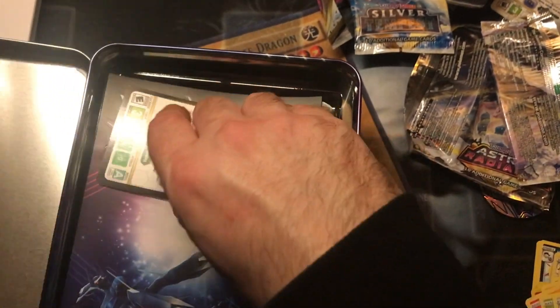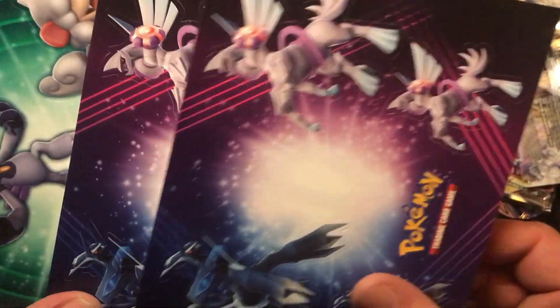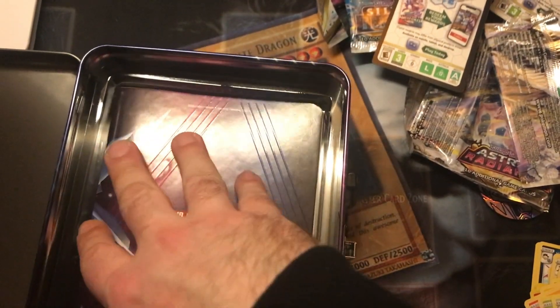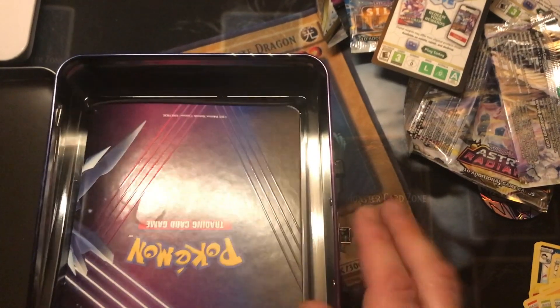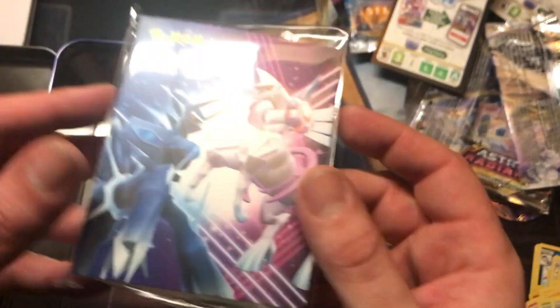Let's see what else we get in the tin. So we've got some stickers — really? They duplicate the stickers as well? Come on. There's a thing in here and I can't get it out. On the next episode of Kev struggles to open things. We've got a little binder — if you're keeping your cards in one of these, what are you doing? And finally, we've got a book that I can read.